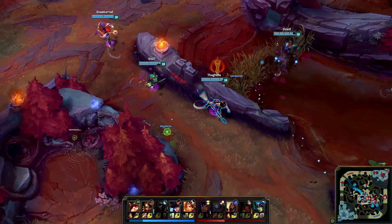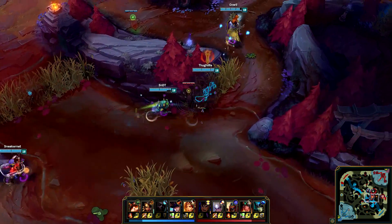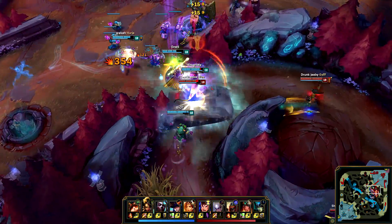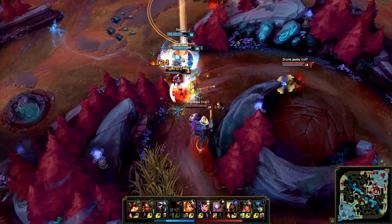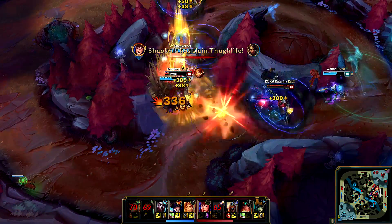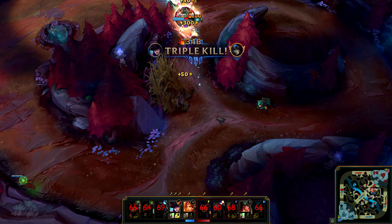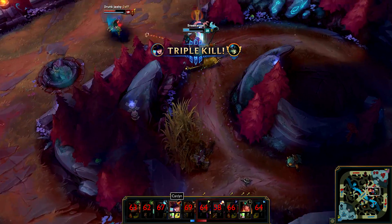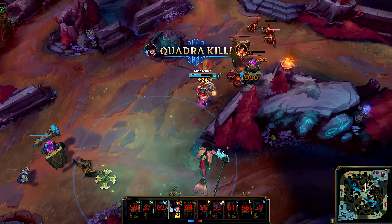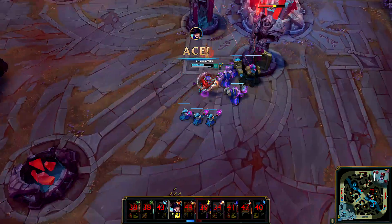They have vision of all of us but we have great vision in this area. Diana fucks up again - she's too late and gets CC'd. I Zhonya's here and flash away but Garen flashes after me, so I decide to just go in. I could have backed off even more and then I would have survived, but this way Garen died sooner. Now Caitlyn gets her quadra kill, and with the dead timers being 50 seconds she can just end on her own.